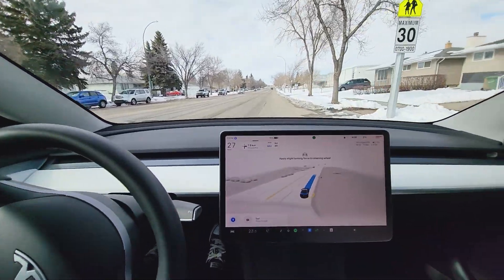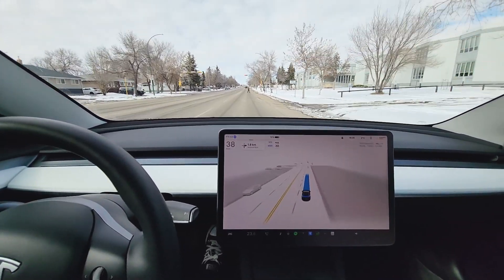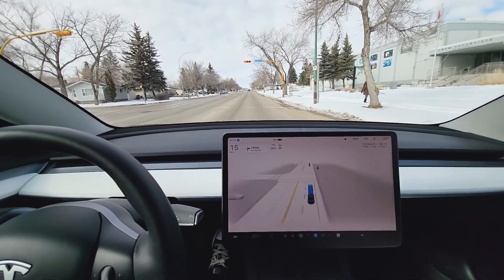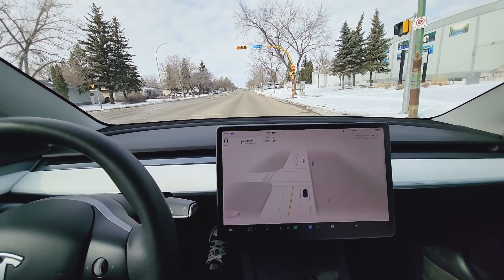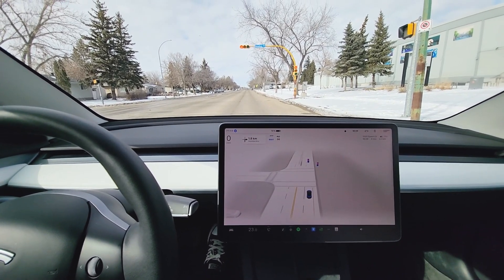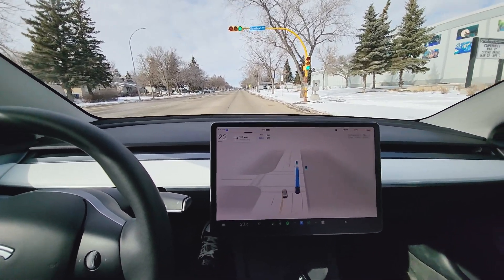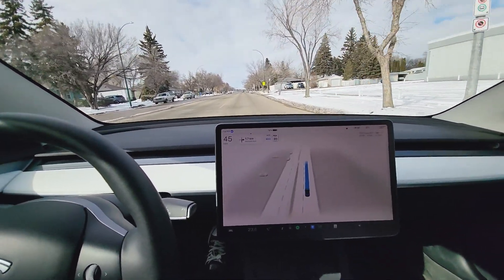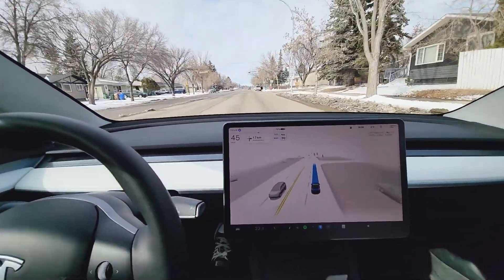Okay, and it went for it. Speed limit here is 30 and it's doing 42 — okay, it is a school zone, so maybe 35 is okay but anything more than that is probably a no-no, obviously for safety, and if you get pulled over in a school zone the fines are pretty extensive. Oh, it's instantly on the throttle too — that light turned green before I even knew it turned green. That's awesome. 45 in a 30 zone — a little bit fast, but it'll learn.